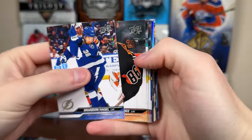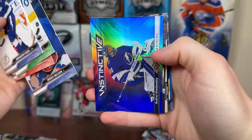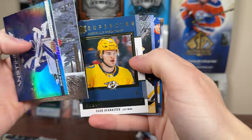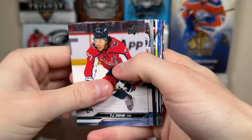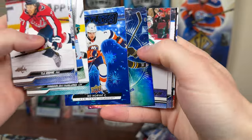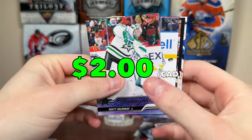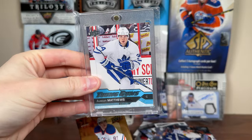Now let's hunt Connor Bedard — we got two packs of 2324 Series 2. If we get Young Guns in here, hold five Bedards — see if there's one in here. Doesn't look like it, but we have Vasilevsky, Instinctive, Deep Roots, Megna, and a Fantasy Honor Roll. Second pack of 2324 Series 2 — these are like $30 packs — looks like we do indeed have a Young Guns in here. Definitely not Connor Bedard, but we got Horvat Dazzlers, Crosby Ecliptic, and a Matt Murray Young Guns. We got a Young Guns from a Series 2 pack — I'll take it.